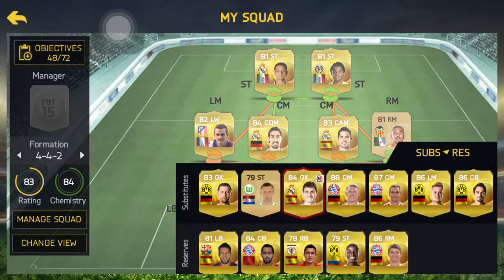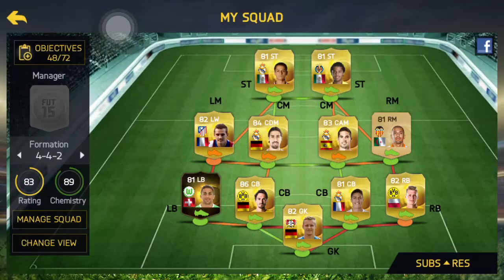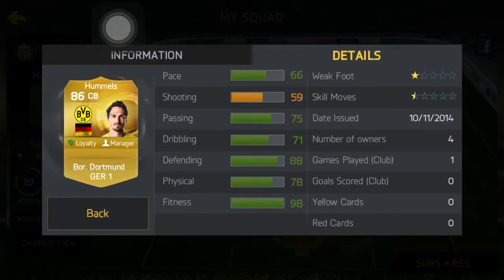Next up, we have our center backs. First of all is Hummels. Hummels has a rating of 86 and is one of the highest, but even at 86 he's still 30k. If you're patient enough, he will be good enough for you. One thing I don't like is his pace of 66, but his defending is one of the best in the game at 88.